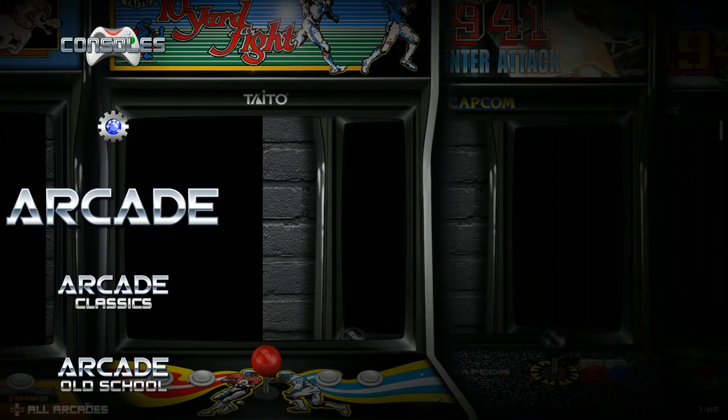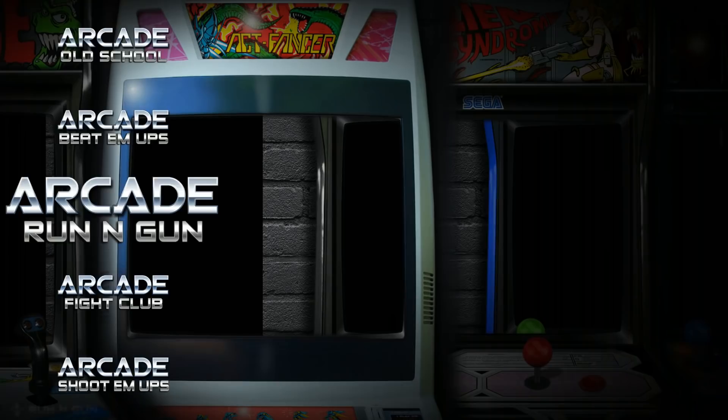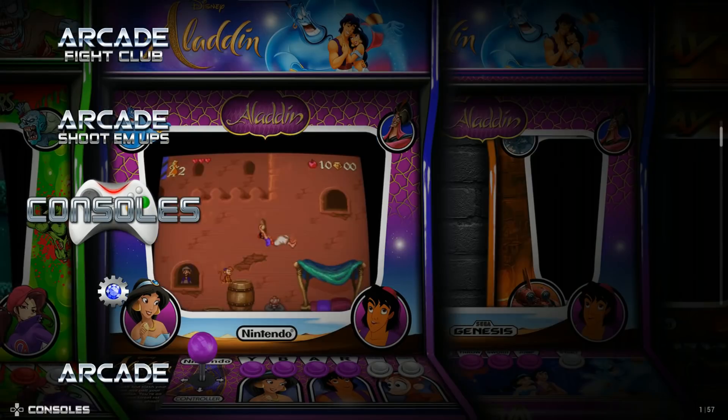If I move up or down, I'll move through those categories. We're on the light version right now. Consoles is just one whole category. And I accidentally pressed it twice, so Aladdin loaded.